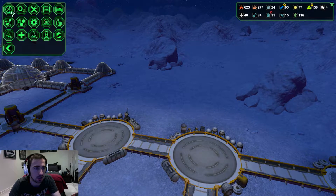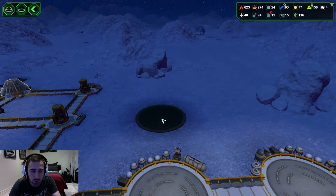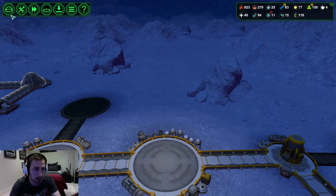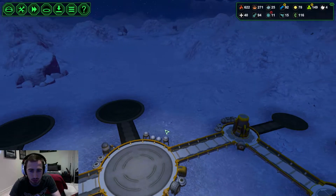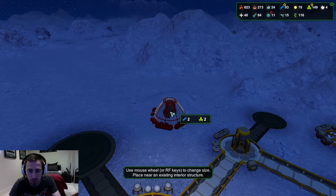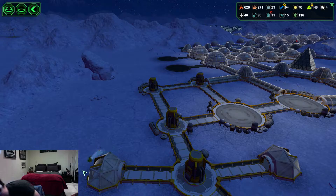We're going to get another cabin and put it in here - it just snapped into place. I'd also like more storage, so this episode you're actually going to witness things being built for once, which is a bit of a change. We're going to have six storage bays maximum for this area. We really did need more.